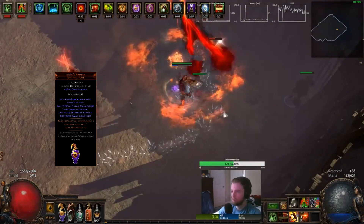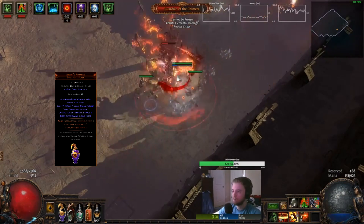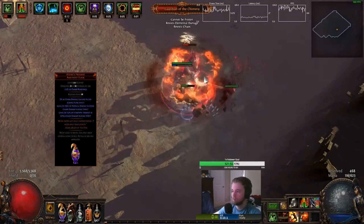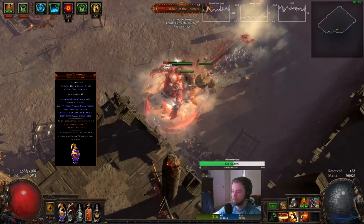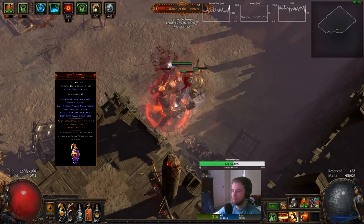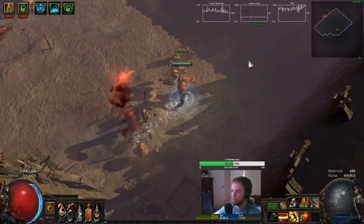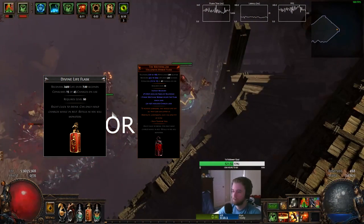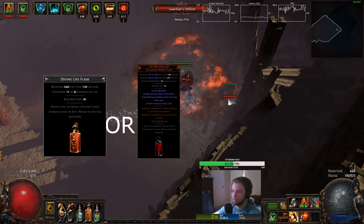Speaking of damage and Atziri, Atziri's Promise flask is perfect for this character. It offers a mild amount of chaos resistance which helps when mapping, and gives a fair amount of damage and leech. The best part is it costs virtually nothing late in the league — I'm sure if you ask somebody politely, they would simply give it to you. Now's also a perfect time to mention that you could either run a divine life flask or a Writhing Jar. Both are incredibly useful for different situations, one of which you will see later when I run Uber Lab.